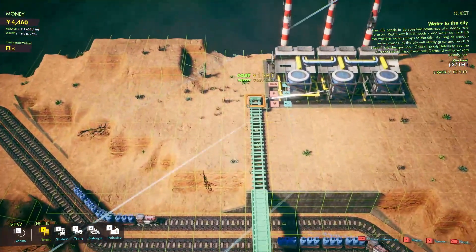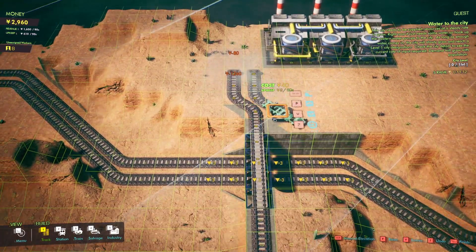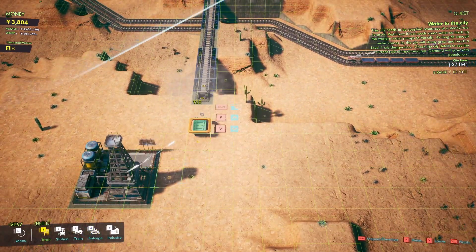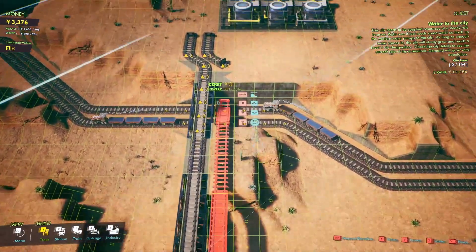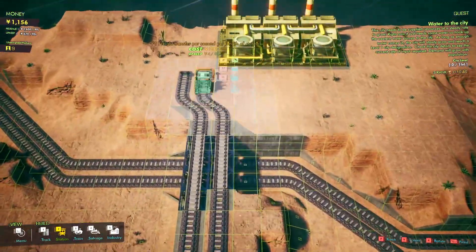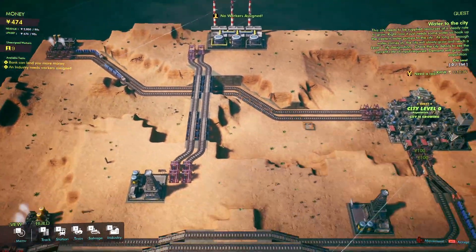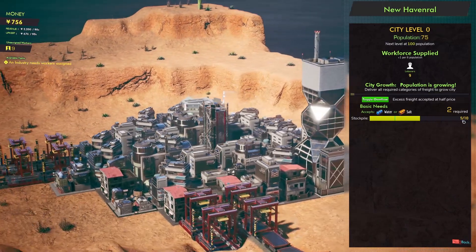Let's start with two here and we can always add to it. Let's start connecting the oil trains up too. Shorter distance means faster deliveries. We've already maxed out our loan. There's 10 minutes left on the S rating, so we'll just need to wait for these trains to deliver all the water for this city to be upgraded to level 2. It looks like we'll need to get 10 consecutive water storage deliveries in order to get to the level required.